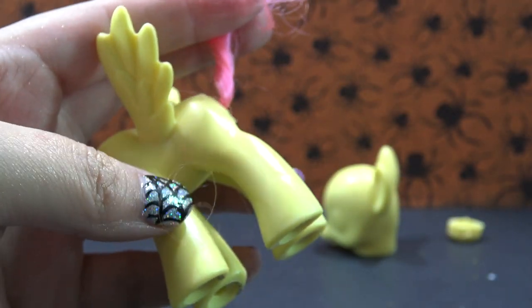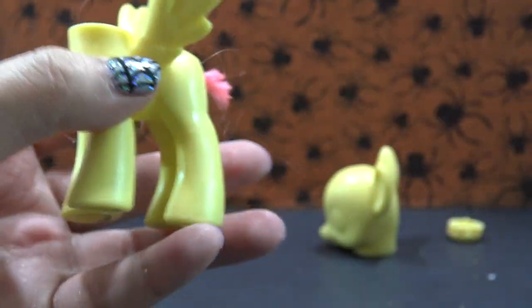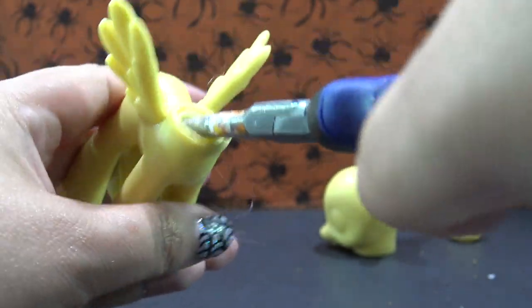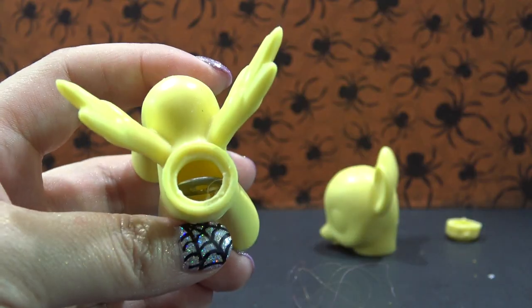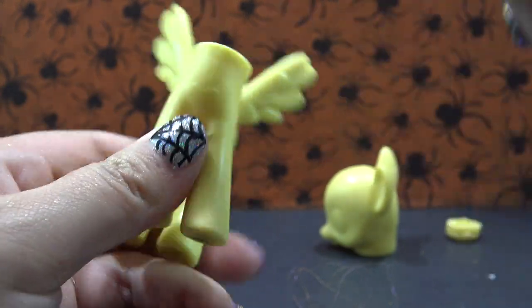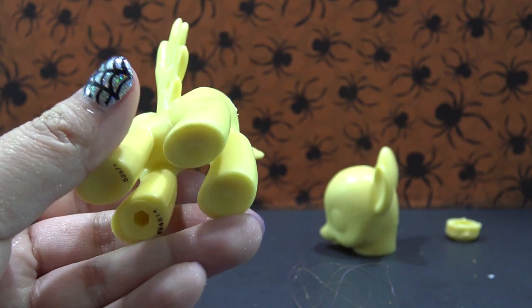Next, I'm going to remove her tail. I'm starting off by cutting off as much of the tail as I can. Then I'm going to use my pliers to reach into the body and pull out that little bundle of hair. There's also a silver metal washer on the inside — make sure you pull that out or you can have problems when you're trying to give her a new tail later.